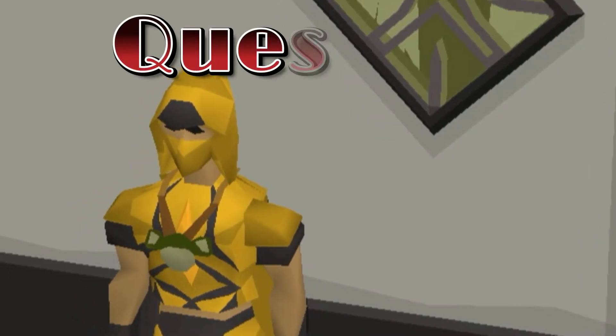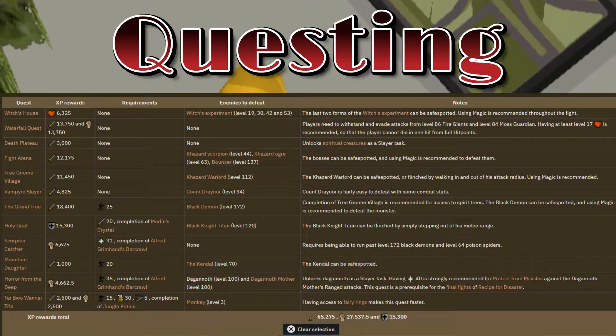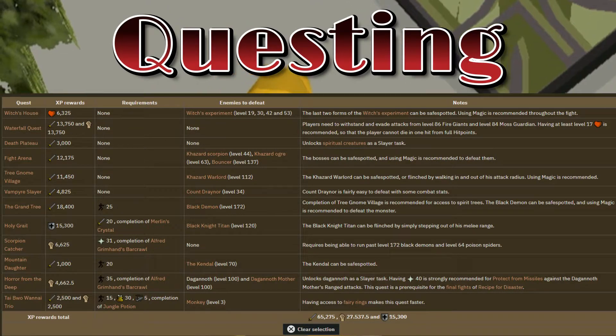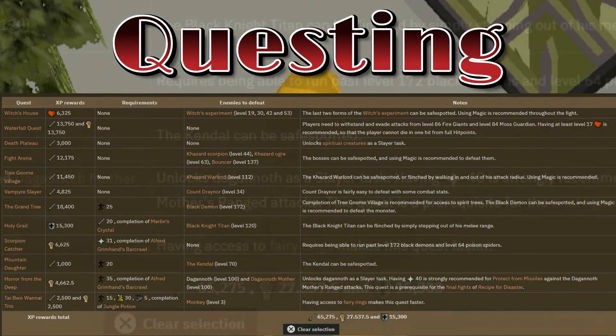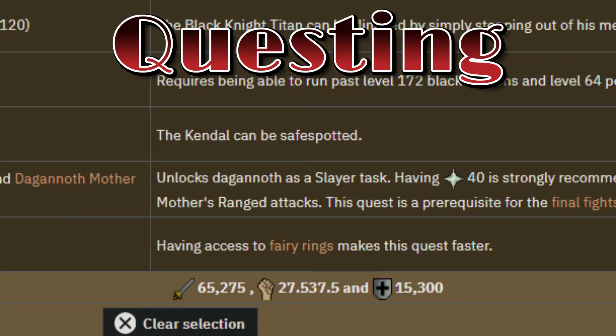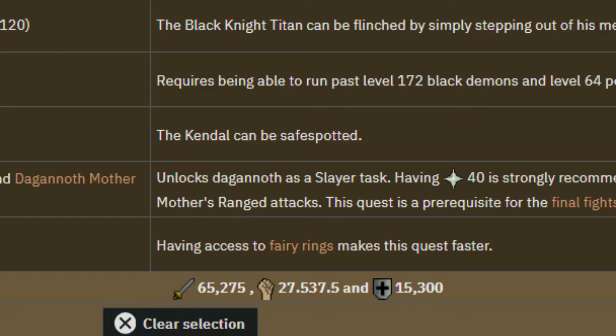Questing. It's recommended to start off doing quests that give strength, as it will allow you to hit harder and wear better equipment from the start. The majority of quests are quick to complete and only have a few requirements. Some do have boss fights, and usually they can be safe spotted with magic or ranged, or you can use protection prayers if they are available to you. Completing all of them is a total of 65,275 attack, 27,537.5 strength, and 15,300 defense experience.